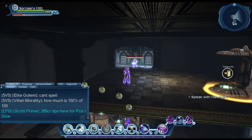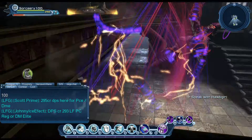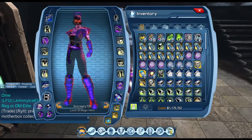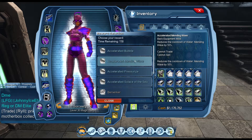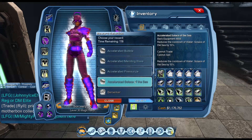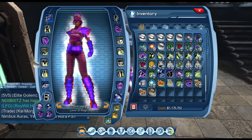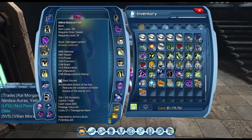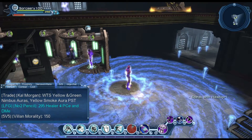Then use the normal restoration mods, and for the cooldown mod — even though I'm not using Bubble — you can use Accelerate Solace of Sea as one of the mods instead, since you're not using the bubble move. This will allow you to hit your Solace of Sea much quicker than normal.